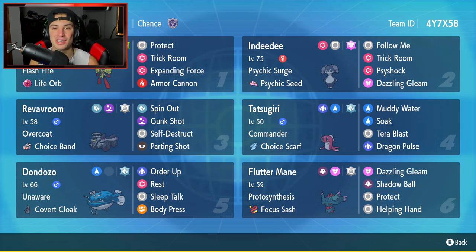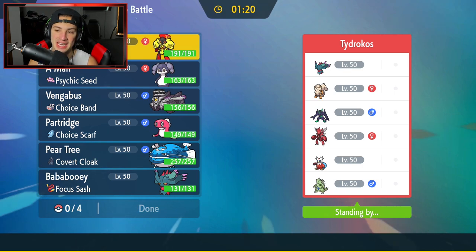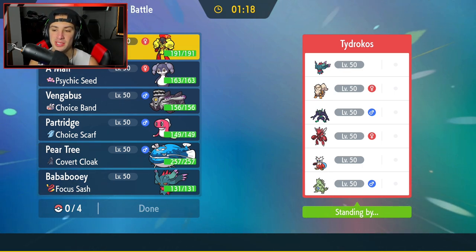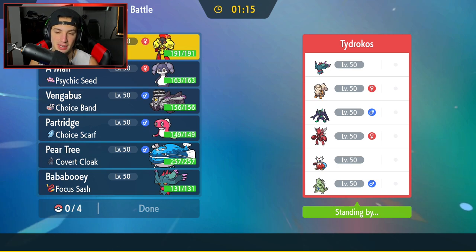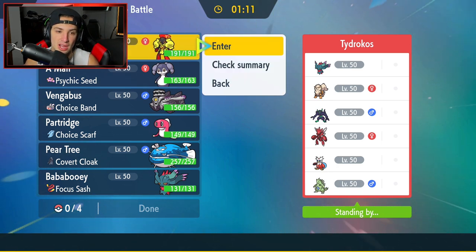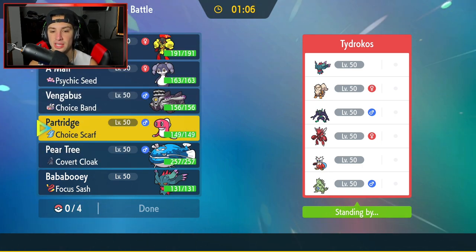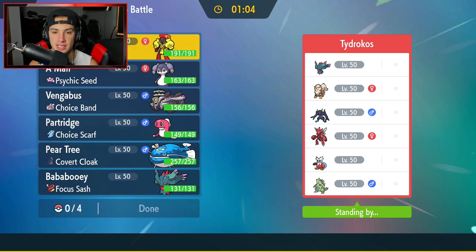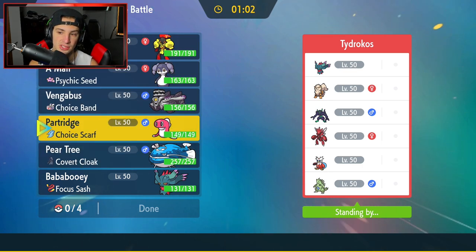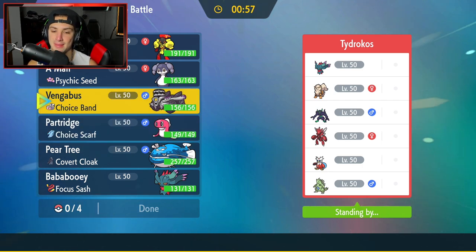Let's hop on that Ranked Double Ladder and grab some wins with this Choice Band Revavroom team. First match coming at you guys, and we're going up against a Flutter Mane and Arcanine team with Grimsnarl - probably Screens Grimsnarl - and then Scizor, Delibird, and last but not least, Tyranitar for weather control. T-Tar's just strong all around. Revavroom is just the man - a little engine that can do some damage.